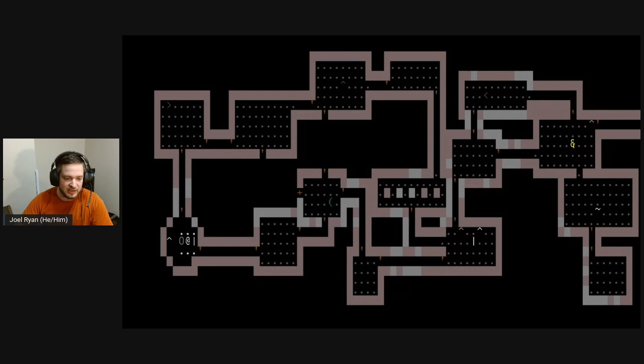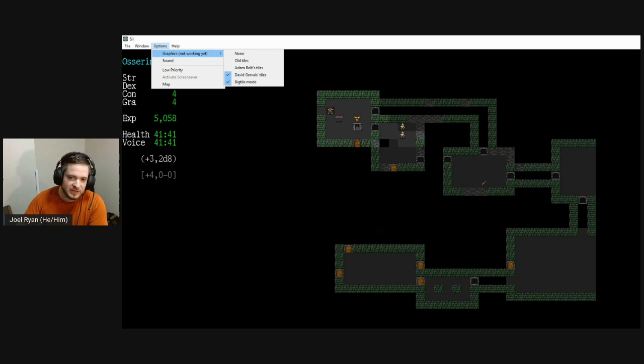I was looking for a new roguelike to play and right away I could tell that SIL was something special, but at the time it was difficult for me to interface with ASCII roguelikes. I appreciate them now and I've beaten SIL in ASCII a few times, but at the time I thought I would check out the graphics option. It said 'graphics not working yet' — it just has legacy tile code because it's a variant of NPP Angband. When you turn it on it appears to work, but pretty soon you find that those humans in the middle of the screen are actually tangle-thorns and that bat is actually an orc. I've always had a fascination with tile sets — I think there's a really interesting confluence of form and function.